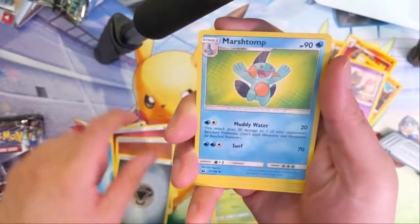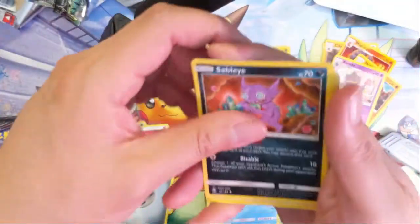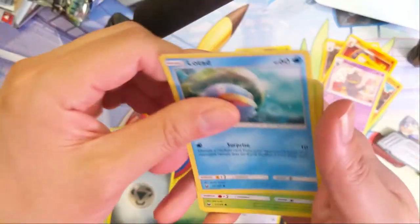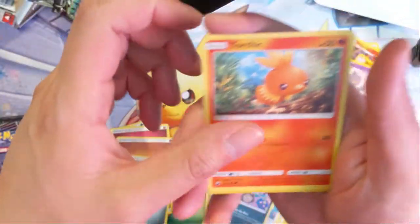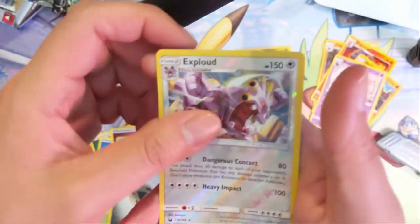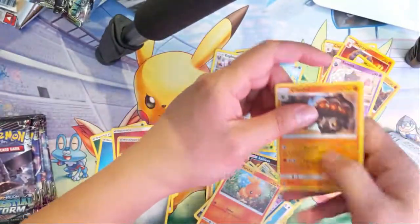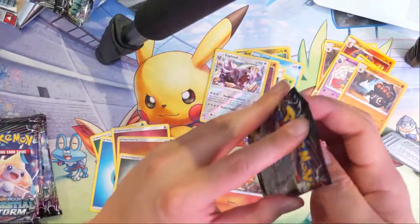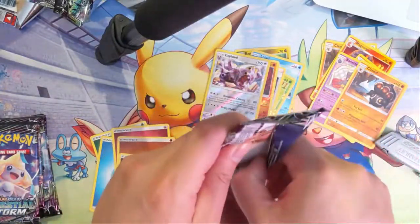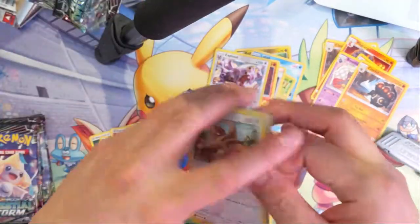Pack four: Metal Energy, Marill, Marill, Sableye, Kecleon, Lotad, Seedot, Skitty again, Rattata, Torchic, Exploud, and then a Claydol. We have yet to get our first holo.